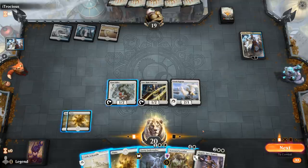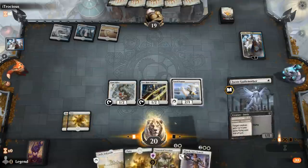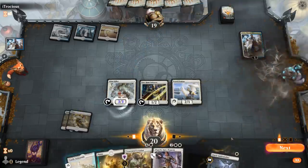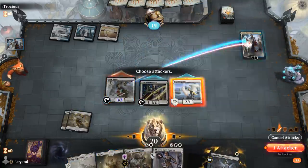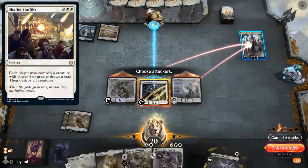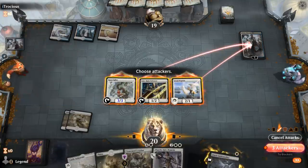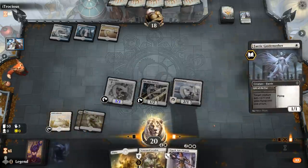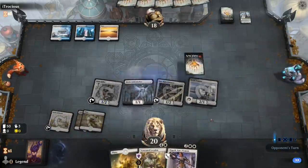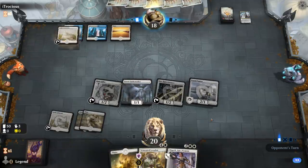I can put the Faerie to one, or I can just kill it using the Guide Mother — maybe that's the play here. Do I still play the Guide Mother or hold it in case of a Shatter the Sky? I guess we'll play it since we have Elspeth as a decent follow-up. The fact that they plussed the Faerie makes it more likely for them to have a sweeper.